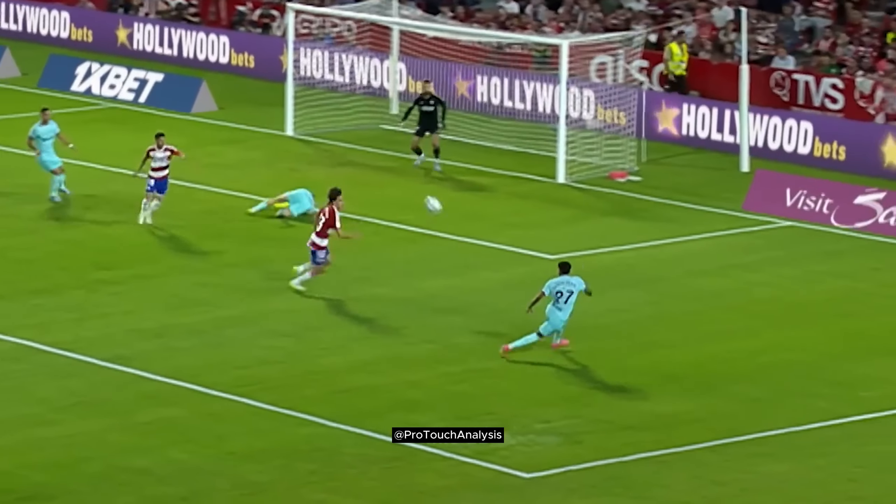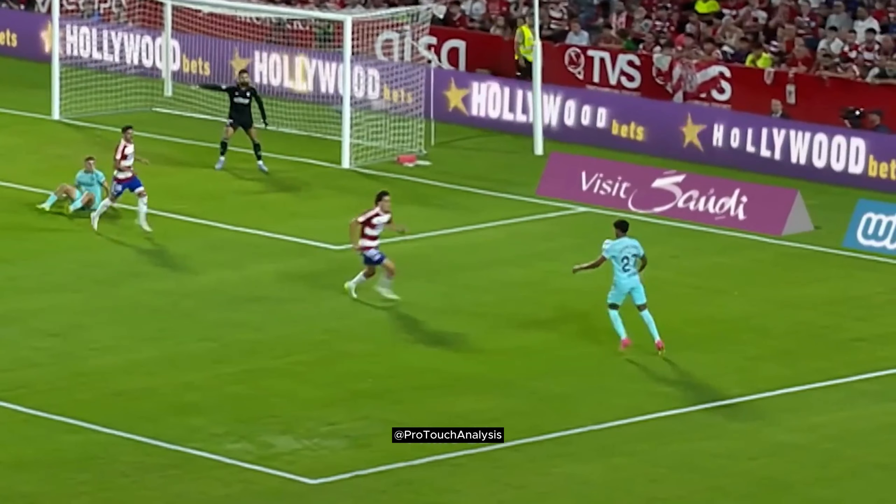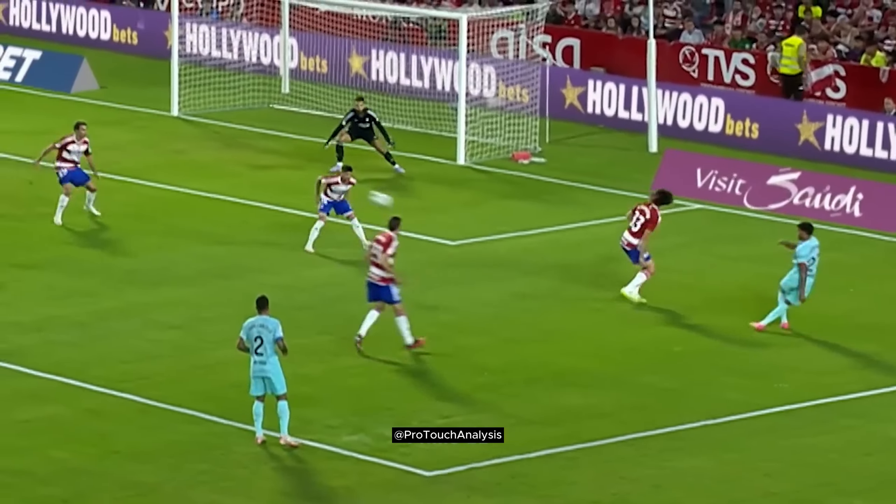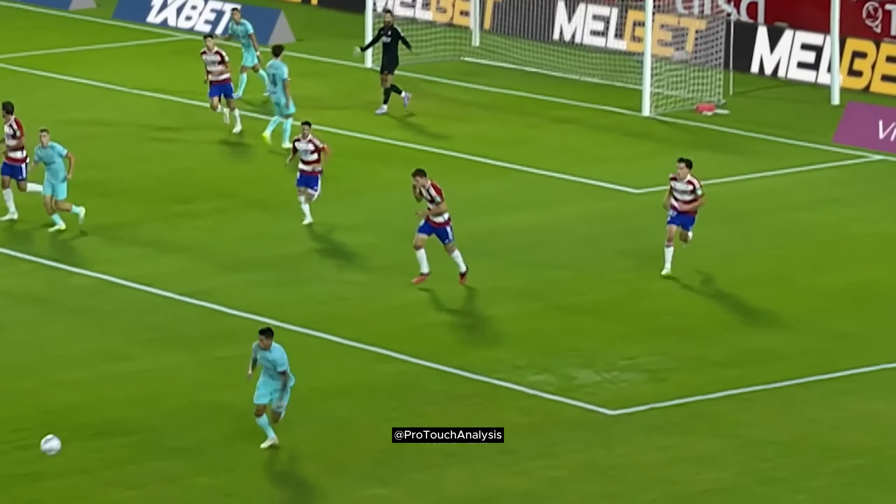As the ball comes across the box, Lamine takes it down. The opponent is in a good position so there is no point going one on one against him. As Lamine sees his teammate making a run into the box, he crosses the ball.